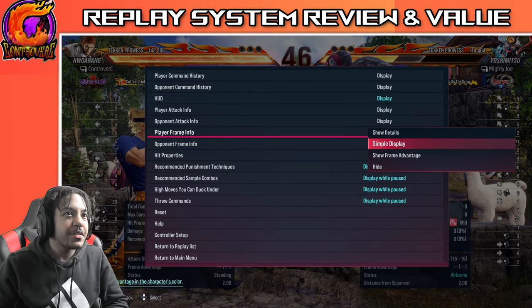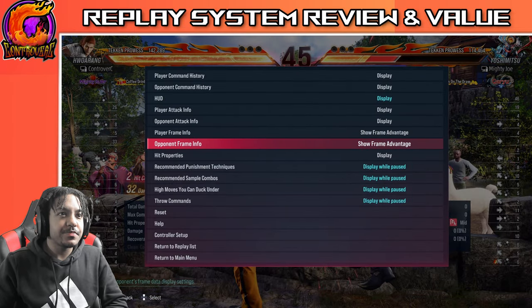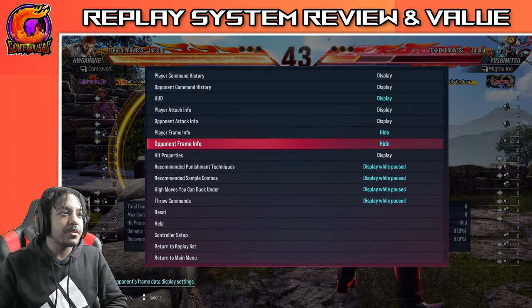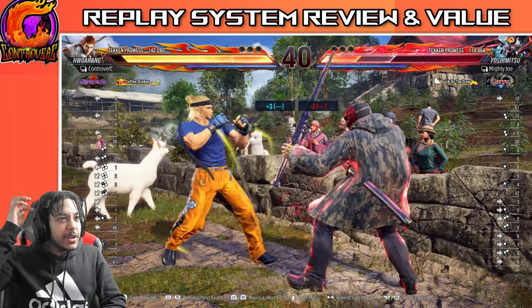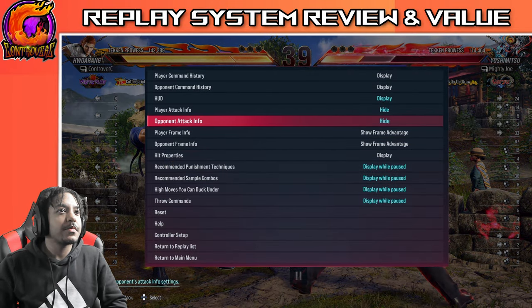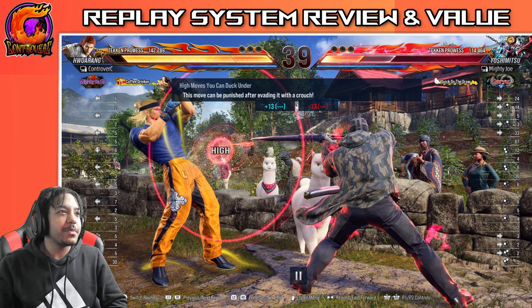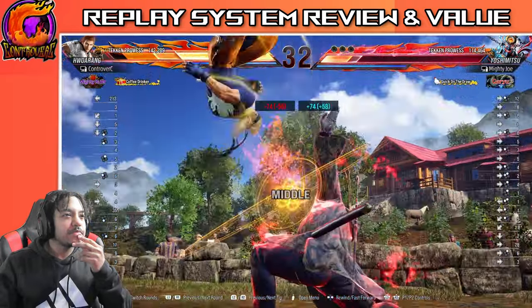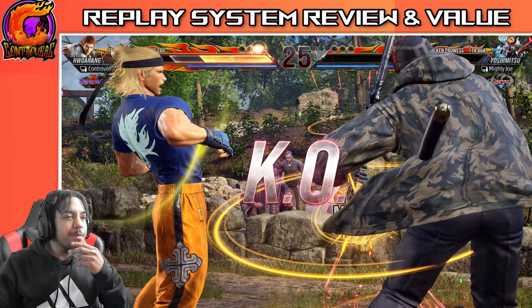Let me adjust the frame data display — it's a little large. Let me get opponent frame info. There we go, that's a little better. 'Move to be punished after evading it with a crouch.' Yeah, he gets me with sword pokes quite a bit. And y'all like this format better with the replay? I think this is pretty dope — doesn't have big ass boxes blocking the screen. Okay, so no wrong punishes — I did a great job apparently.